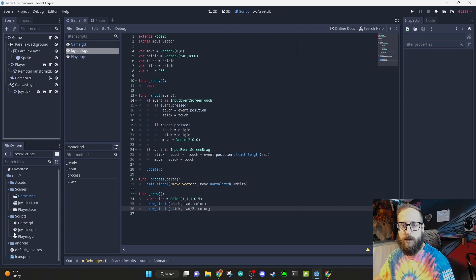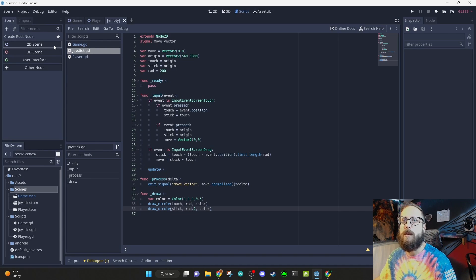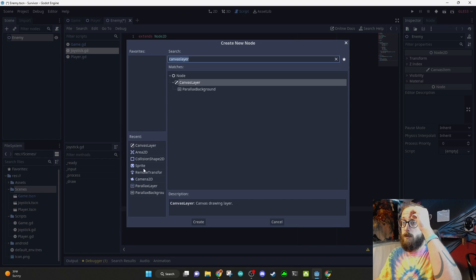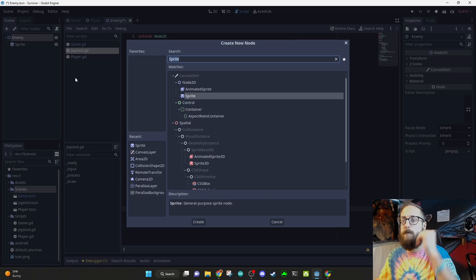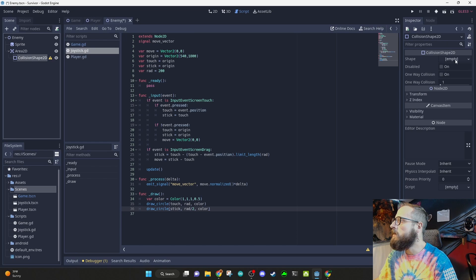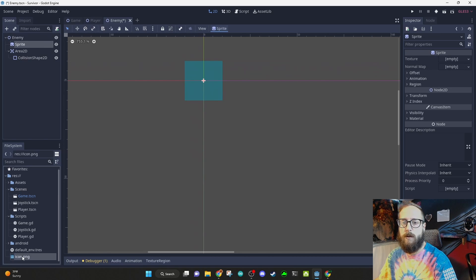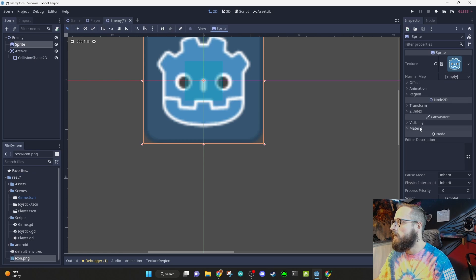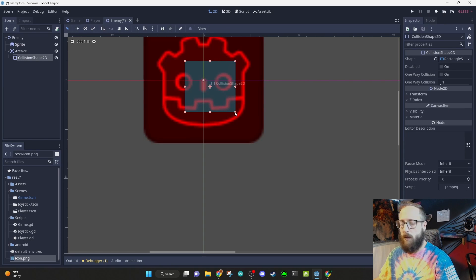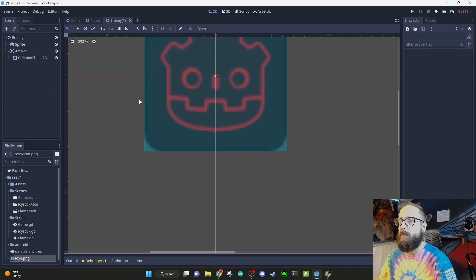The point of this video is going to be enemies — we're going to have a bunch of them, they're going to spawn, it's going to be great. We'll make a new scene for the enemy. It's basically the same as the player. The enemy will have a sprite and an Area2D with a CollisionShape2D — a rectangular type. We'll make the sprite red using the modulate property.